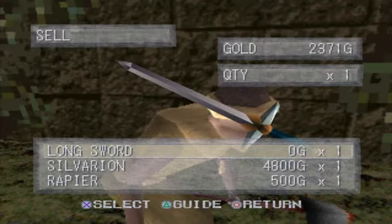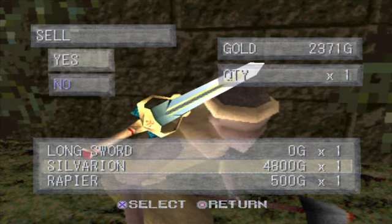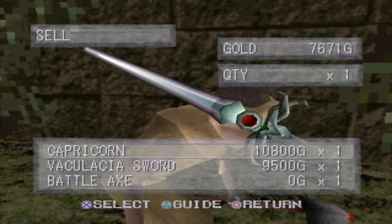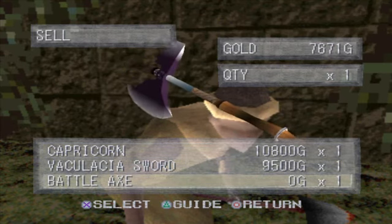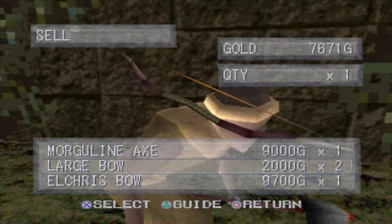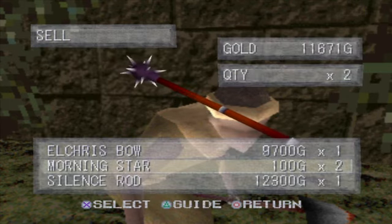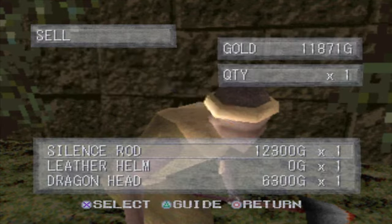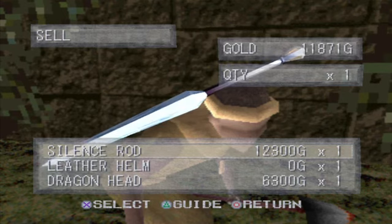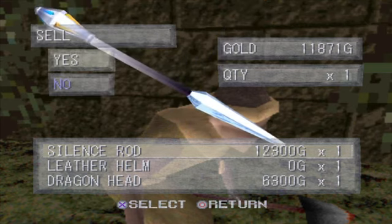The gravekeeper says: 'I've heard of your works in this miserable beast-infested kingdom. People like you come along occasionally peddling hope for a better future. I hope you can bring peace to this place.' We can't sell everything — the Silvarian is a good sword but we really don't need it, so we'll sell that. We don't want to sell the magical swords. We could also sell the rapier and the large bows since we have the Elchiris bow. I'll sell the morning stars too. There's a silence rod I don't think I ever figured out how to use — I'll sell that too.